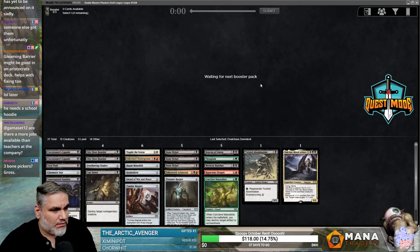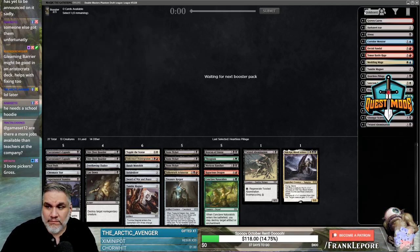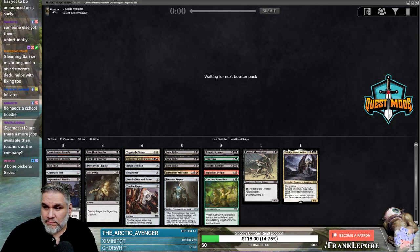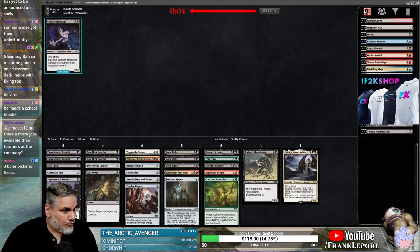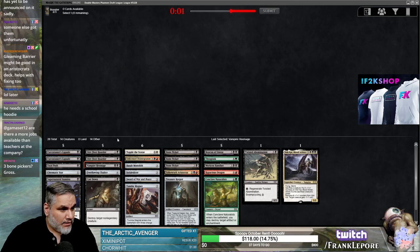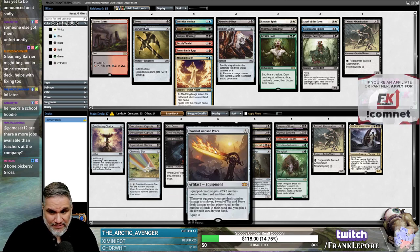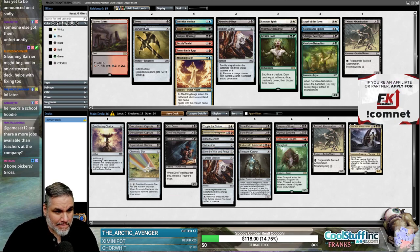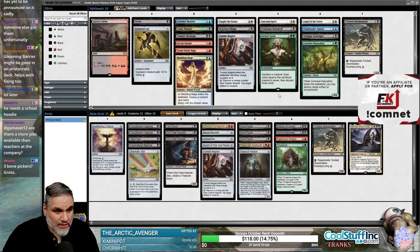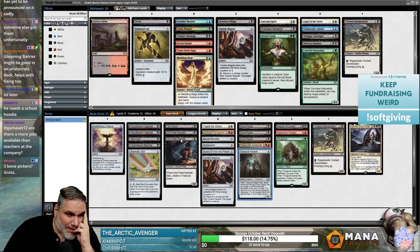Bone Picker — can you pick my bones? So you take out Hex Mage. I feel like this is good even if they're not red or white — it's gotta be decent. Topple — either one or the other has to be very, very good, right? Treasure Keeper might not be great because you do have a lot of removal.